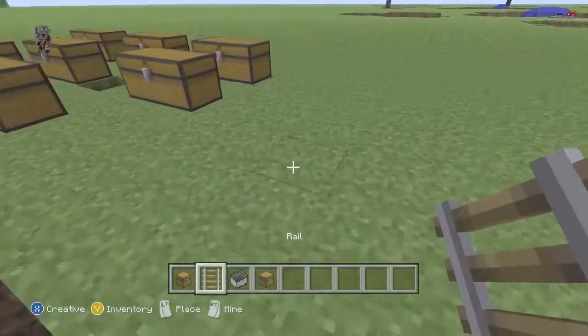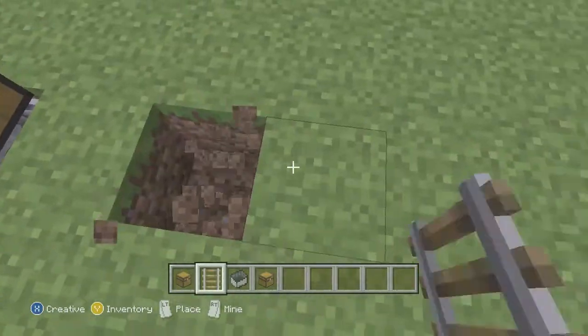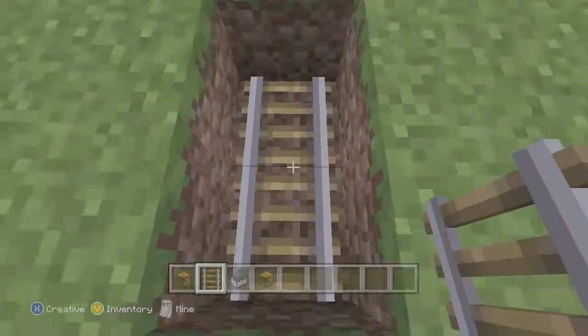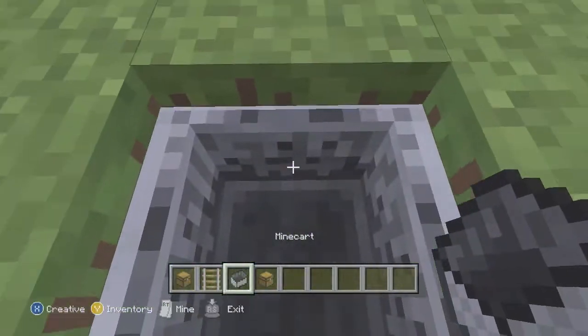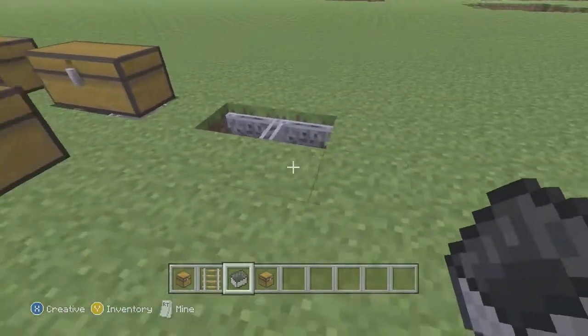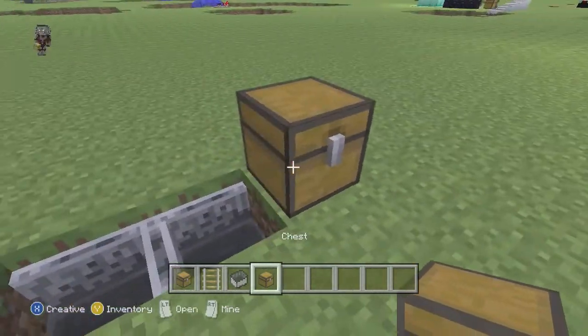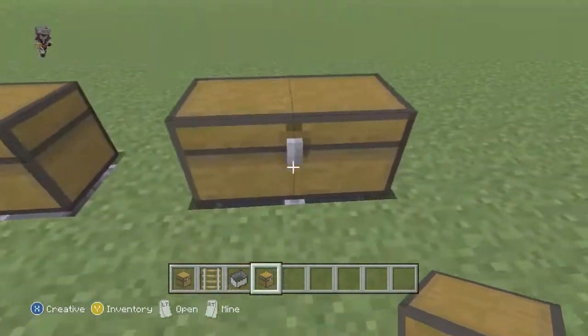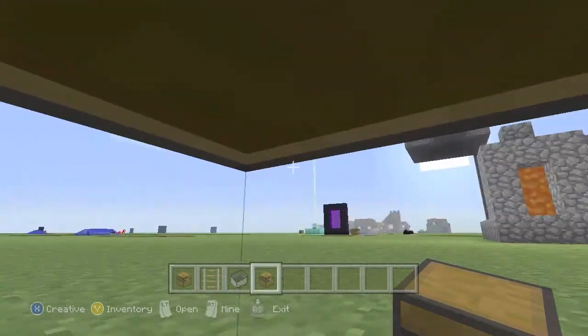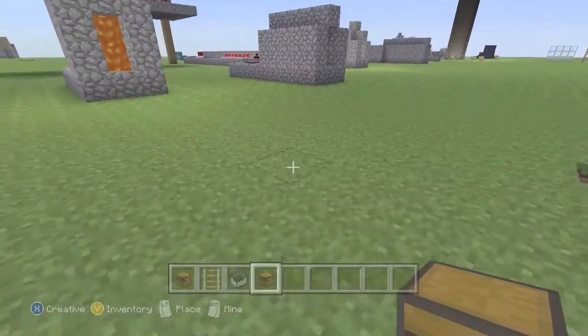It's really simple. What you do is you dig two holes in the ground — or one, depending on your preferences. Place two rails down, and place two minecarts. Then shift-click a chest on top of them, and there you go. All you have to do is left-click in between the crack, and you are inside the chest. And that is it.